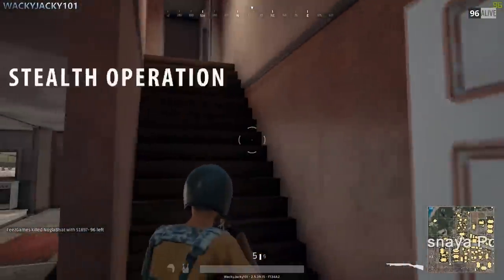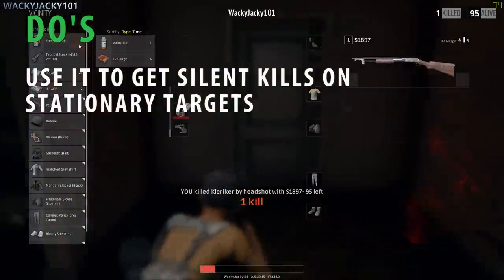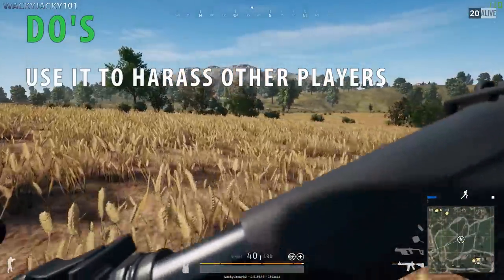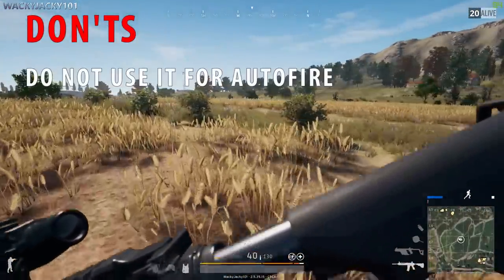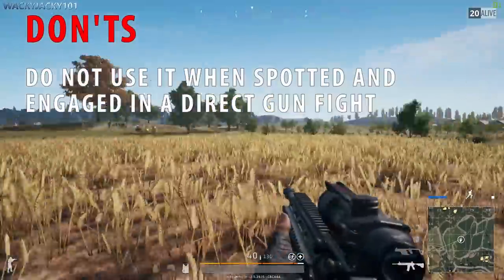To sum up: use the VSS for stealth operations, use it to get silent kills on stationary targets, use it to harass other players, and use the rangefinder built into the scope. Do not use the VSS for moving targets, do not use it for auto fire, and do not use it when spotted and engaged in a direct gunfight.